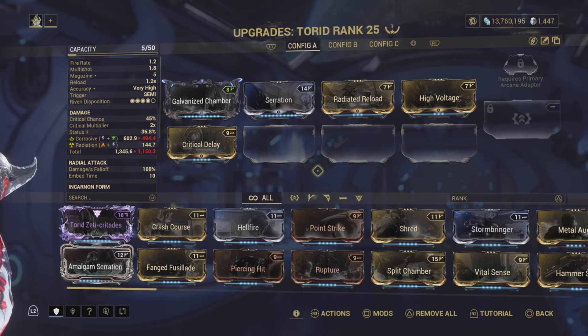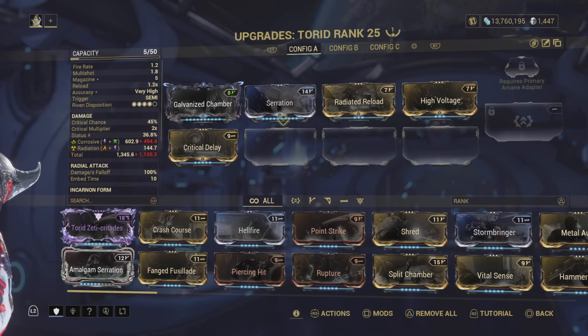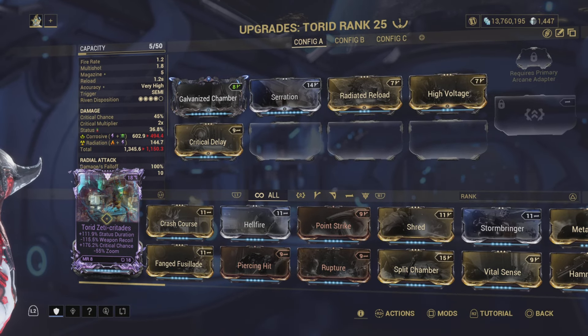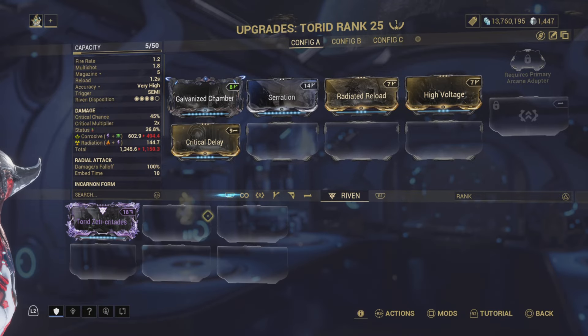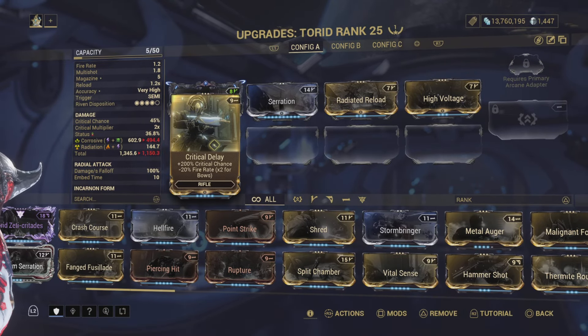To add on, this is where my Torrid is right now. I need to do a lot of Formas — it doesn't come with any polarity slots, so I've got to polarize it. I got a craft on, got a Galvanized Chamber on there, that was before I got the Riven. So next I'm going to do a Vazarin slot, probably put a Restoration in there, and move everything to the right by one. So I've got to work on my Torrid.